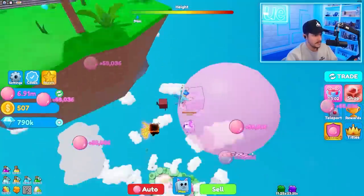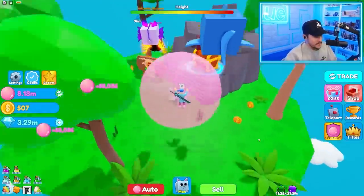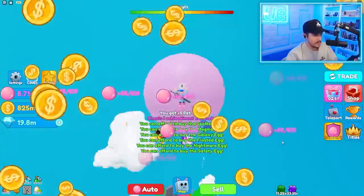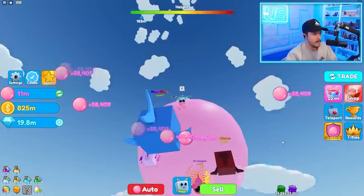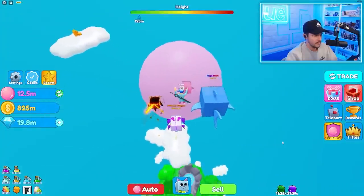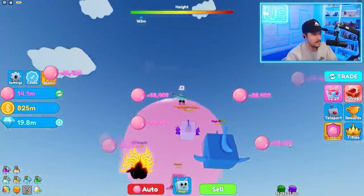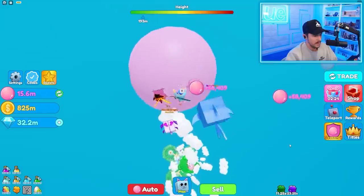This really reminds me of Bubblegum Sim but also Saber Sim - I remember jumping up those islands all the time, I kind of miss it. Sky Island! So this is the first island we get to - there's a chest to collect. This is just like Bubblegum Sim so they didn't really change that part, but it's at least a different game I guess. We're almost to the next area already. Oh god - it's so hard to do these cloud parkours sometimes.